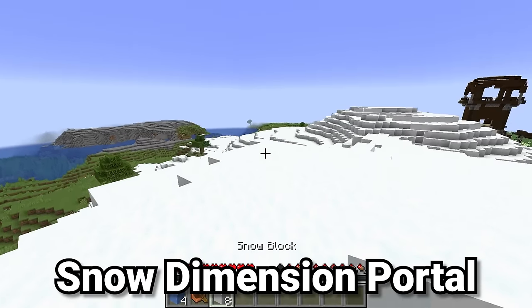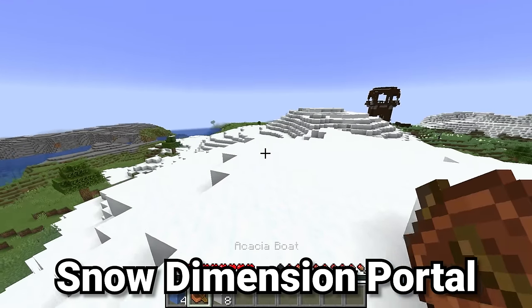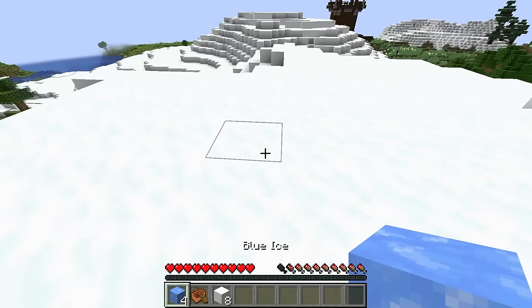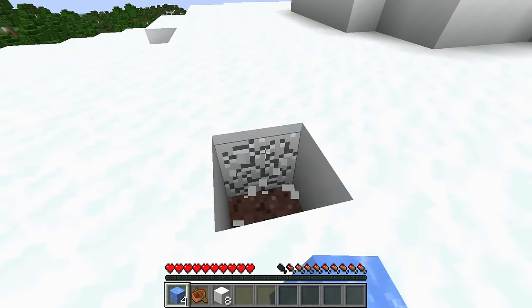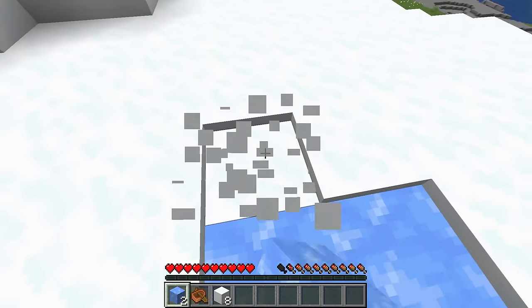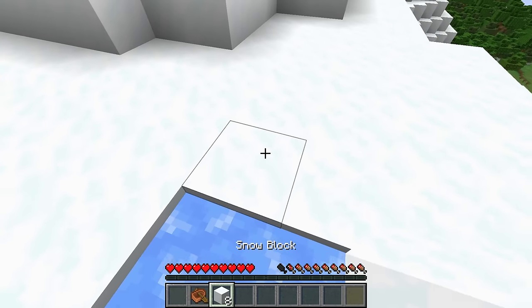For this next trick, you need eight snow blocks, an acacia boat, and four blue ice. You use an acacia boat because its color is closest to blue. Now simply place down some blue ice in the ground just like this, and this blue ice is going to play a very important role in what we're doing.